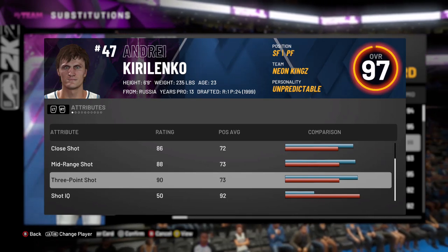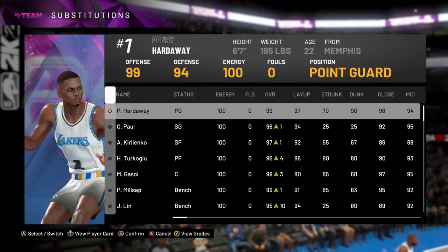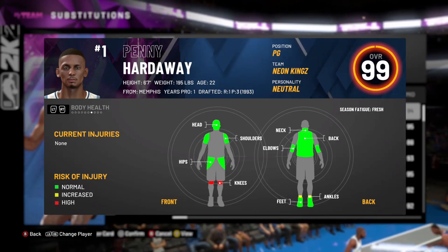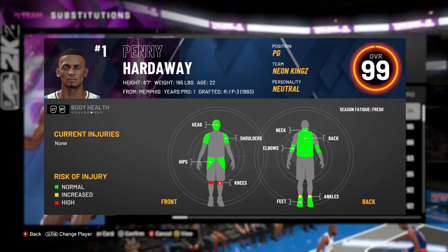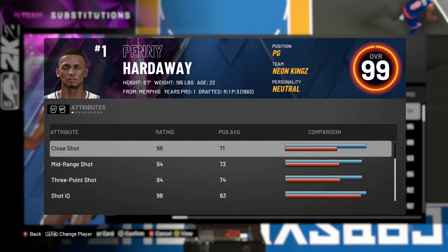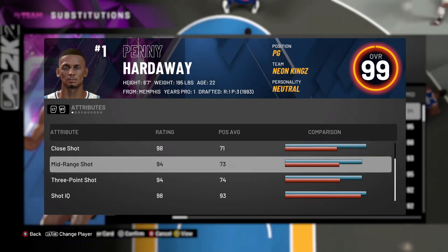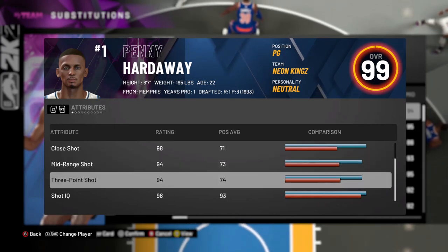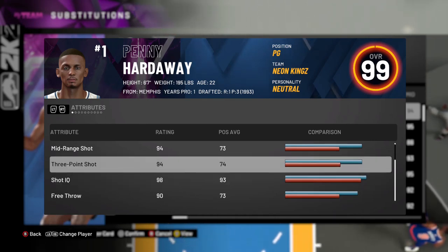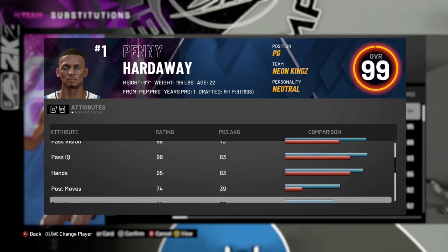Now let's go to Penny Hardaway. Close shot 98 — same. Mid-range 94 — same. All of his offensive stats are the same. Three-pointer 94 — that's the coach boost. Shot IQ — same. All the offensive stats are exactly the same. They did not get any boost from Floor General.